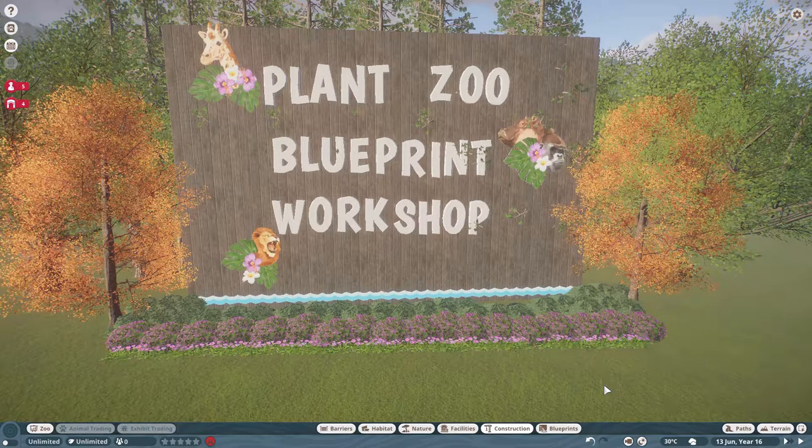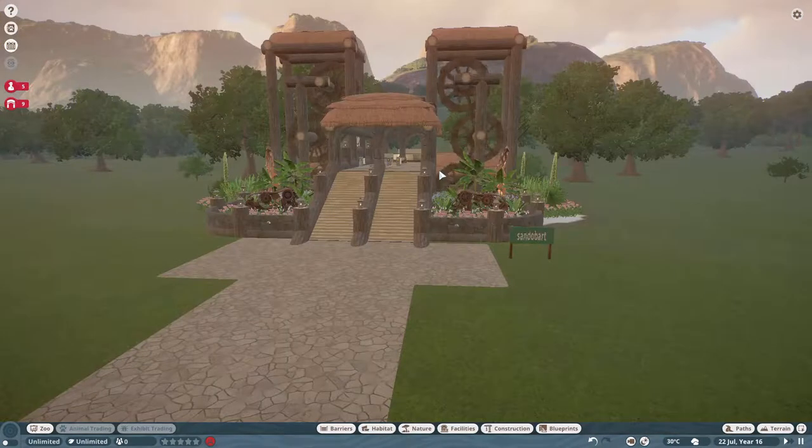Welcome everyone to another episode taking a look at Planet Zoo workshop blueprints. In today's episode we're going to look at a zoo entrance, an aviary, some collections of shop displays, fruit collections, a castle, a warthog habitat, and a couple of other scenery pieces. Let's get a look at these.